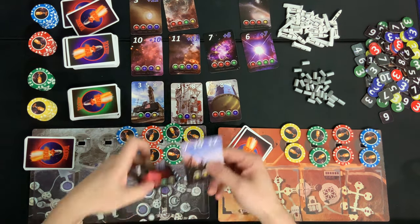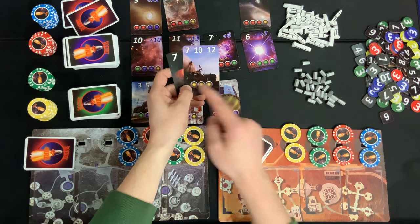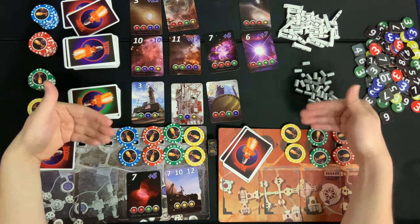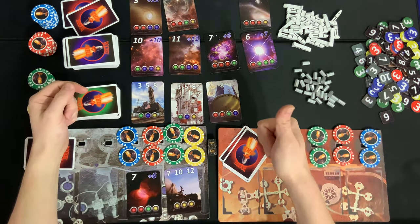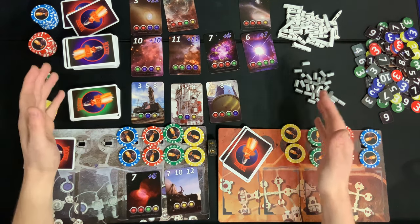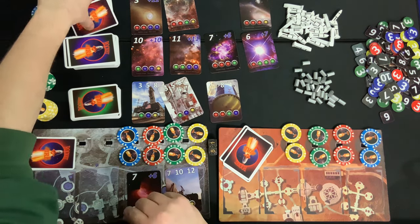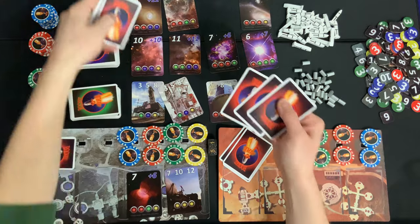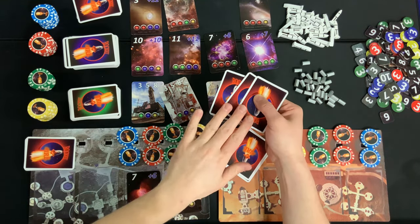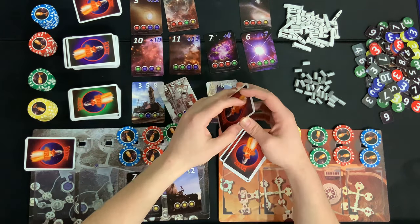It is fine to have a fuel card and a resource card both showing the same number — that's totally allowed. The final action is to purchase a power card. You pay one chip of any color to the bank, draw three power cards, keep one in your hand, put one on top of the deck, and one on the bottom. There is no limit to how many power cards you can have in your hand.